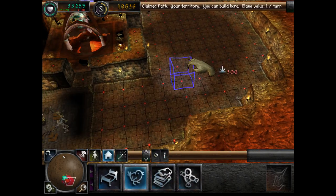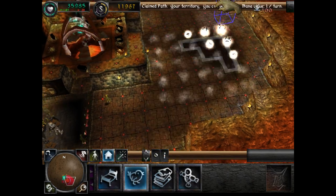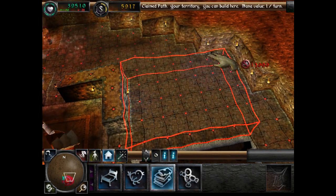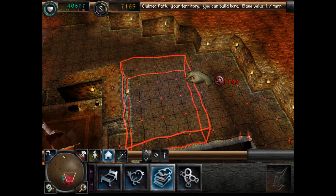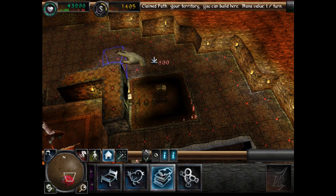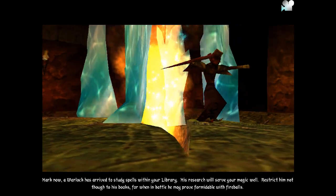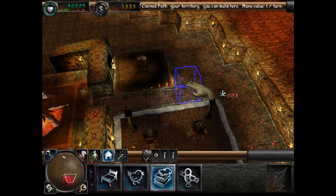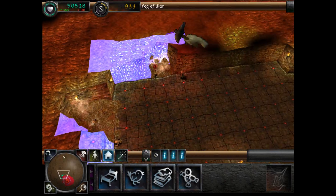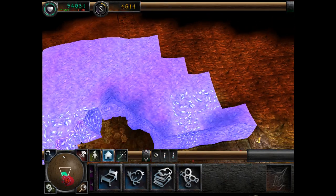Build your hatchery in the flashing area. The library — where warlocks wise can hone their evil craft, perfecting spells for you to cast at goodly foes. A warlock has arrived to study spells. Every bookcase in your library will attract another warlock to your realm. More gold is needed — it's out there, ready to be mined.